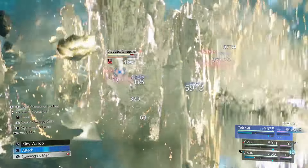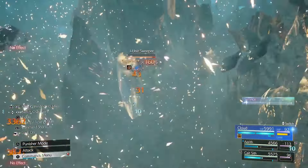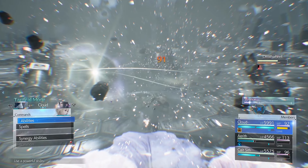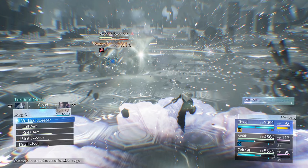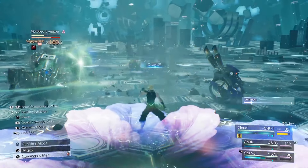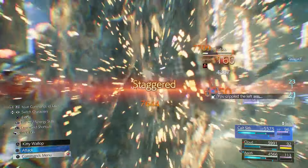The second round uses the same trick and works easily. Again, Magnify Quake on Cloud wrecks through all the enemies. This is not something you have to worry about — the trick works easily on this one.